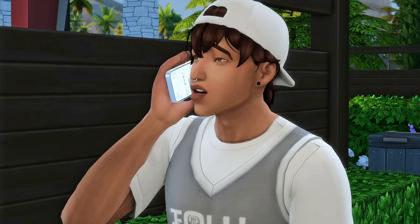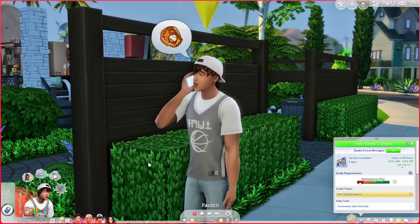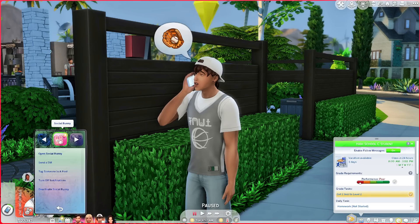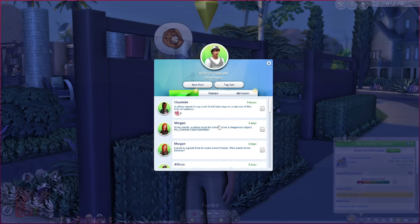So we have our sim Atticus here — he's currently on the phone — and we are about to have him go onto Social Bunny. This mod just spices up your Social Bunny and makes it so much better. There are so many different things you can post about. You're gonna need High School Years for this to work, and then you can open up Social Bunny and notice some new things.